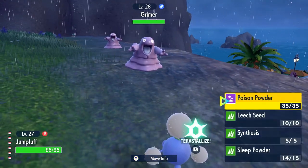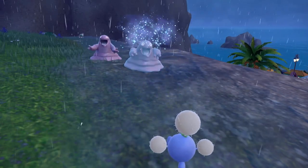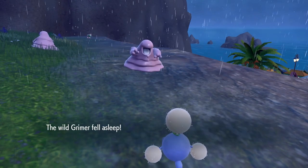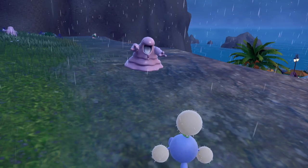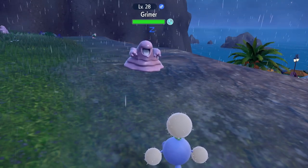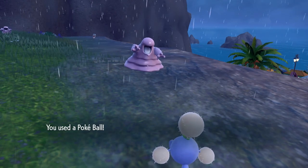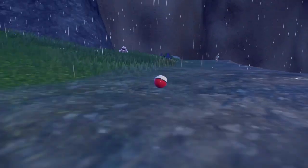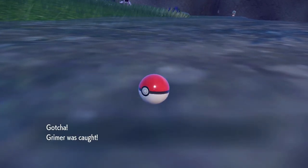On our way to the Water Gym challenge, we pick up a Grimer for access to Toxic without having to lay down Toxic Spikes. I'm beginning to see that an issue with Toxic Spikes is that sometimes we might need to pivot to the Leech Seed/Sleep/Synthesis strategy mid-fight, and if Toxic Spikes are already down, that isn't available since a Pokemon is poisoned immediately upon entering battle and can no longer be slept. Toxic Spikes will not see much use going forward.